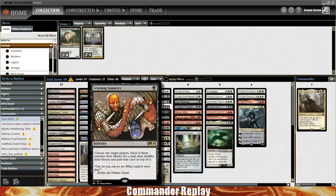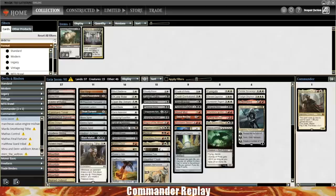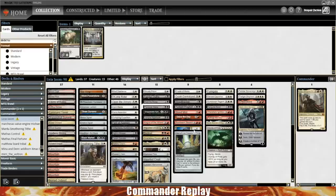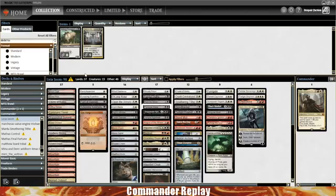You could think about adding a whole Sunforger package. You've got a couple of targets already — Crackling Doom, Bedevil, Anguished Unmaking, Crush Contraband, a few other things — Boros Charm, Rakdos Charm. Those are good things to have access to. It's something you could think about — I'm not going to force you down the Sunforger path because not everyone's in a position to run it.